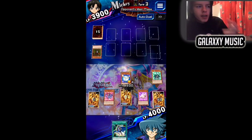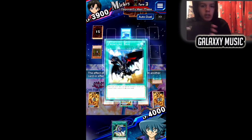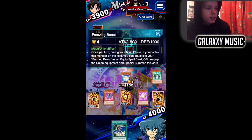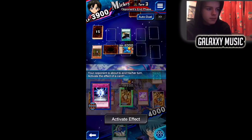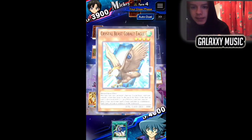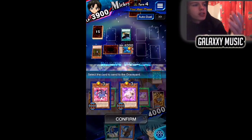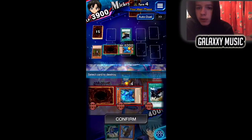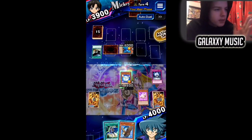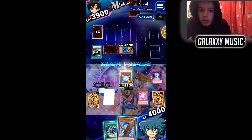You get Raigeki, put it down, normal summon Pegasus to bring out Eagle, then wait until your next turn. The opponent does what they need to do, then you use Raigeki to destroy their monster. If you survive that turn, draw again and you can draw into Melody of Waking Dragon or another Rare Value. If you draw into another Pegasus you're sorted — with only Mammoth left you can literally just win in one turn.